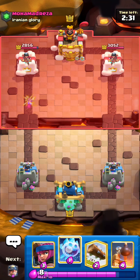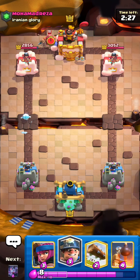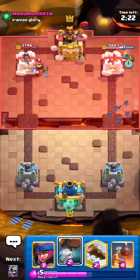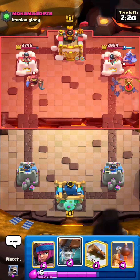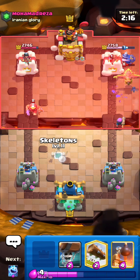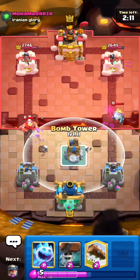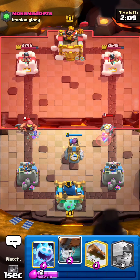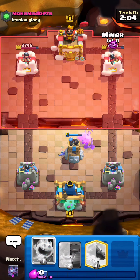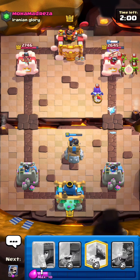I think I'm just gonna ice spirit. Okay, I'm going to miner bats the other side. I'm gonna go like this — skellies on the fisherman. I'm gonna bomb tower for the ghost. Perfect. Now I'm gonna go miner ice spirit. I should have done miner wall breakers to force out the fireball, but that's okay.